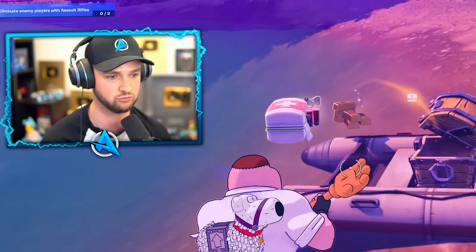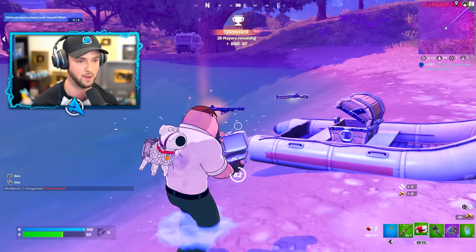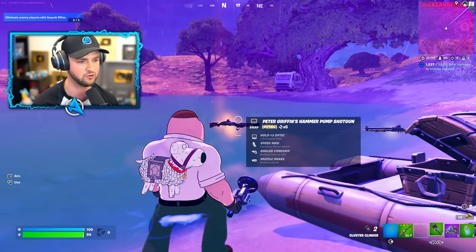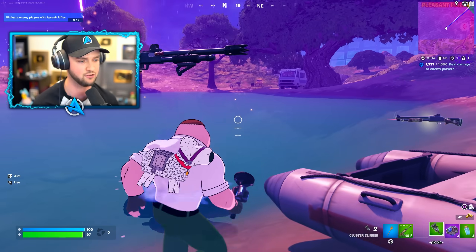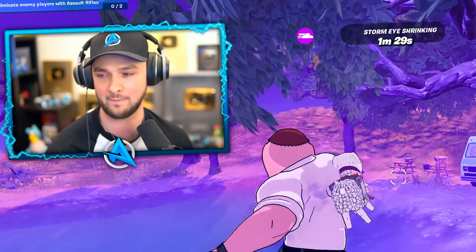That medallion is going to make me so OP. I've got Peter Griffin's mythic pump shotgun and I am Peter Griffin. Another med kit — the mythic shotgun has the 1.3 hollow attachment for a sight, increased reload speed, reduced ADS time, and reduced recoil. That is a stacked out mythic weapon, my friend.